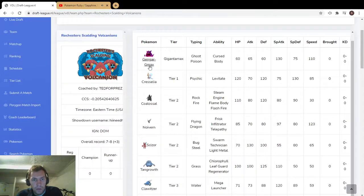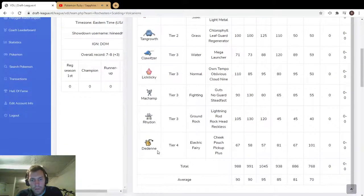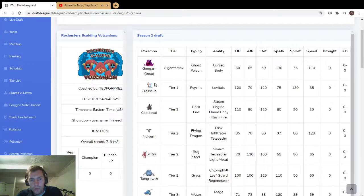So if you were using Gengar, a grass type doesn't really want to go into that. That's pretty nice. Dedenne was an interesting pick — I mean it's got decent speed, but I don't really know what it does besides like plus stuff, and he doesn't have the other plus users, so it'll be interesting.